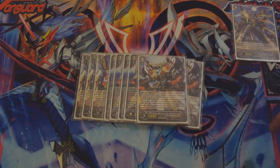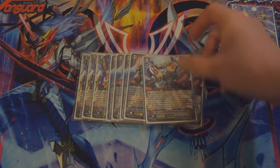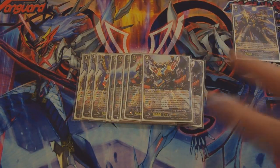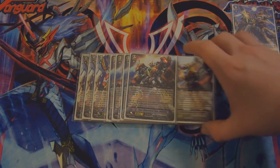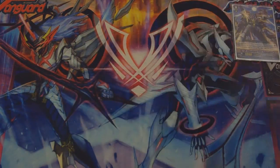If you break ride and then legion, you've used three grade threes already — that's why I have ten grade threes in this deck. When you break ride and drive check a grade 3, his auto skill activates and kills a guardian. If your opponent has over-guarded with more than one guardian, you can essentially kill two guardians for a Counterblast of two — it's a brilliant skill. I'll do an update video when Cosmic Roar comes out in English because the limit break enabler makes it even better; you can kill opponents from just two damage.